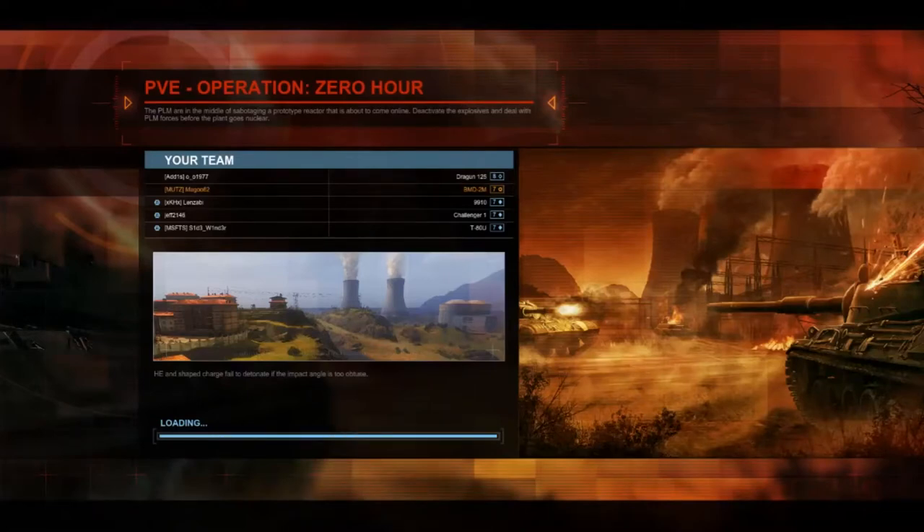Here we have the Zero Hour map and it's going to be a predominantly level 7 game, except for the Dragoon 125 at level 8. We have a platoon of 9910, Challenger 1 and T-80. So does it mean that the BMD 2 and the Dragoon are on their own? We will soon find out.